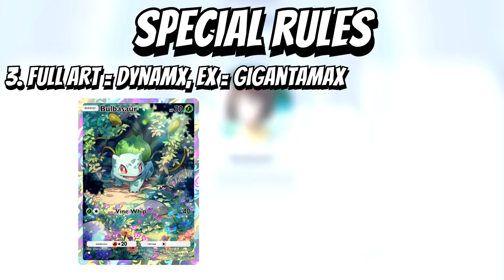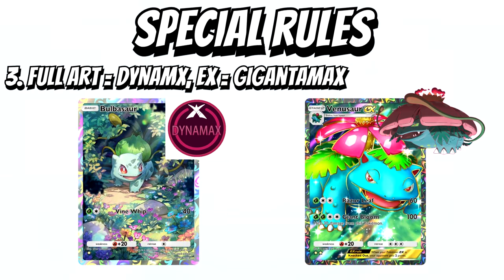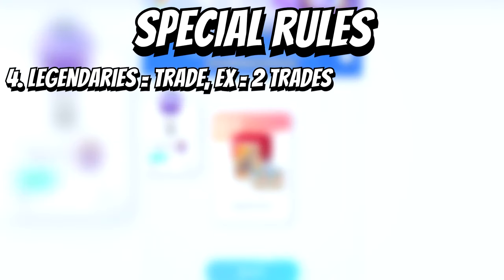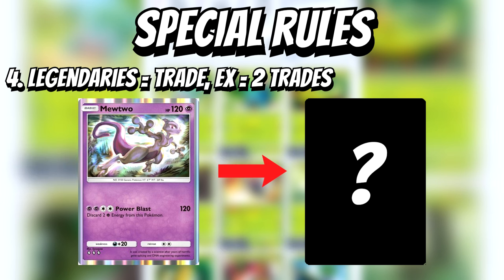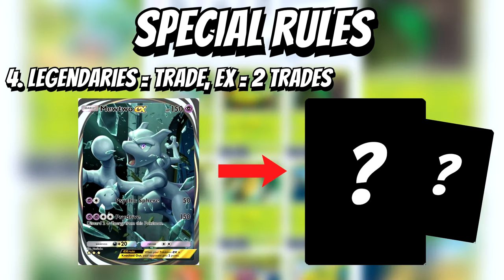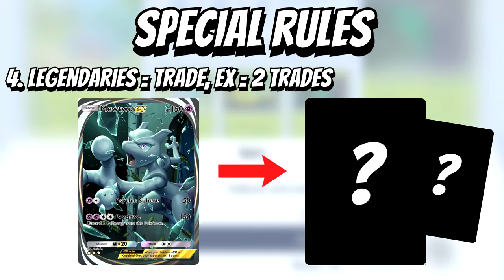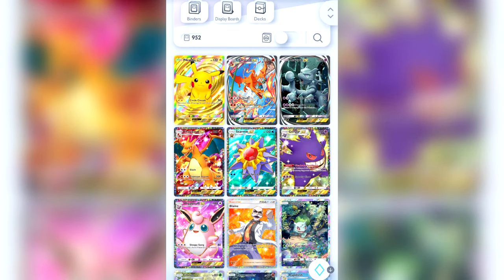Three: since I'm playing Shield, if I pull a Full Art, I could Dynamax that Pokemon, and if it's an EX, I could Gigantamax it if applicable. And four: I won't be using legendaries, but to keep their value I could trade their cards for a different card that I'd like. If it's a legendary EX, I could trade it for two cards. The list of rules will be in the description as always.